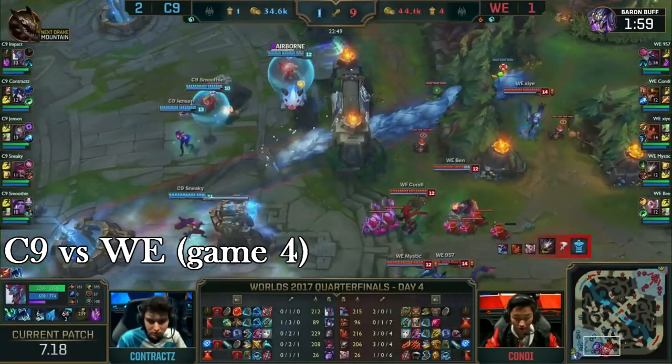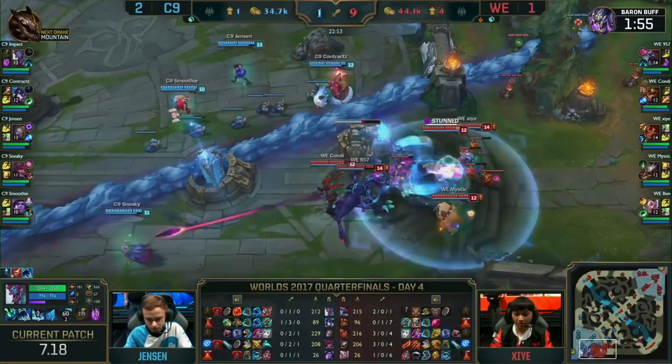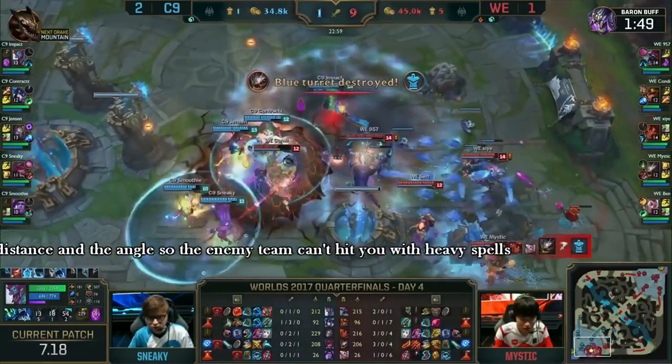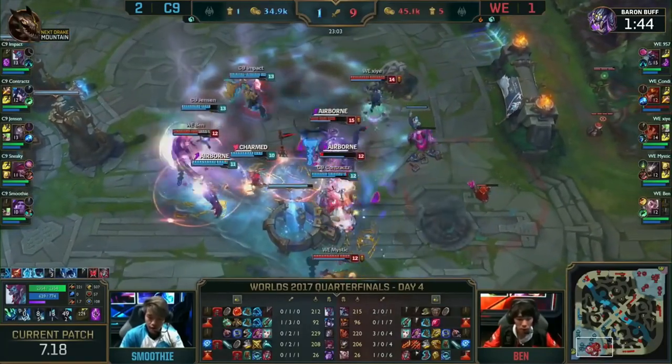The third example comes from the fourth game of Cloud9 vs Team World Elite. Team World Elite uses a simple strategy for all three base towers and inhibitors, using the wall to separate the enemy team from the tower.